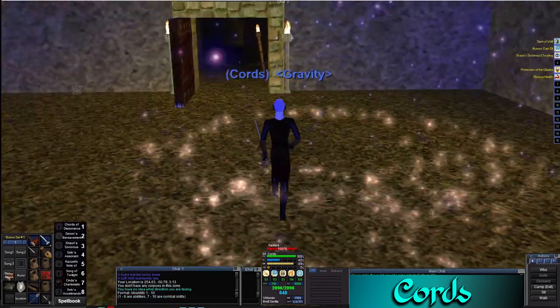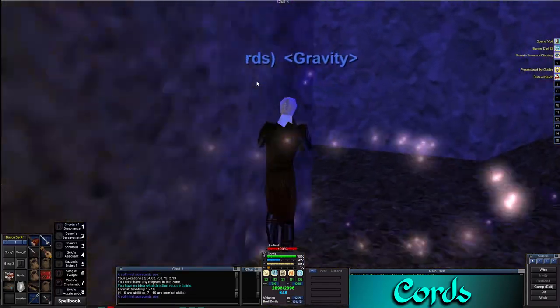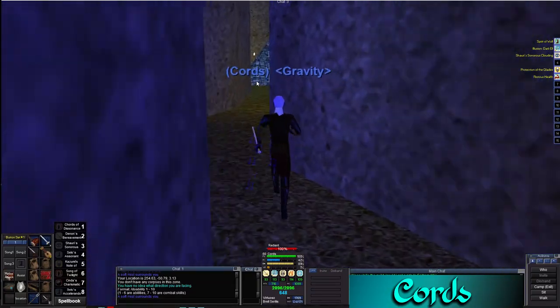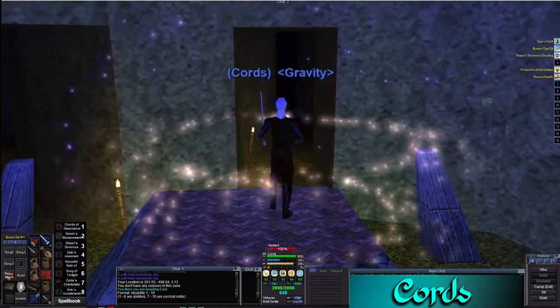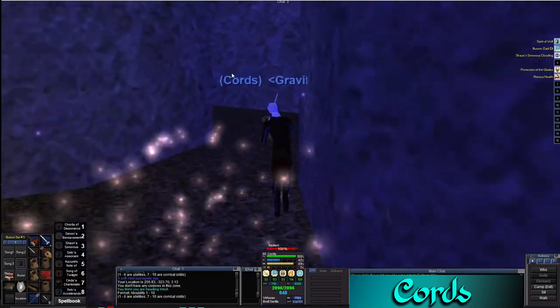Going back in it is exactly the same. You don't even have to hold anything — just press forward and it'll take you straight back to the portal. It's really quick, really easy, and you just have to remember this little hook right here and then you're good to go.